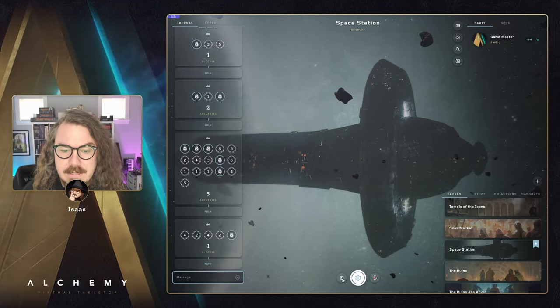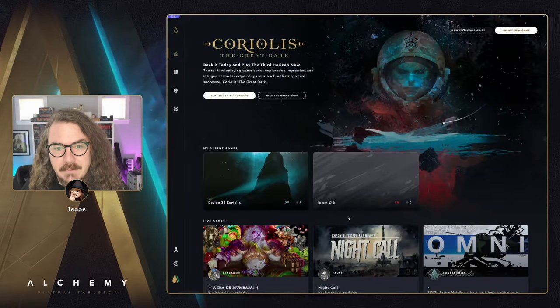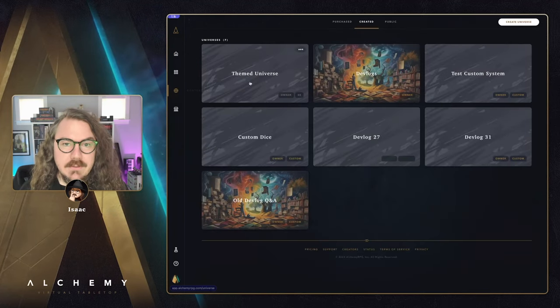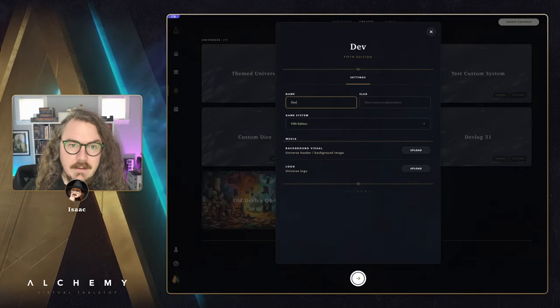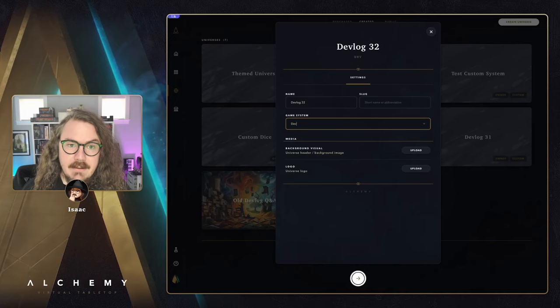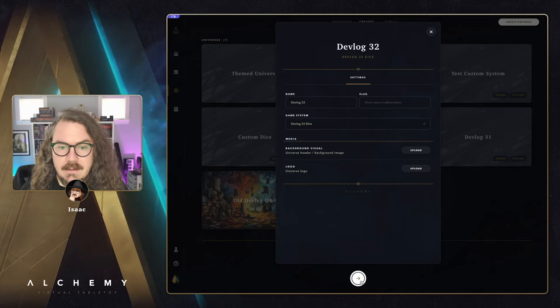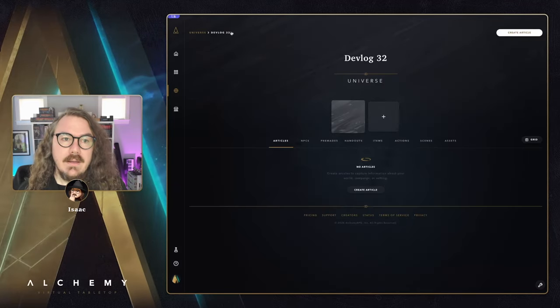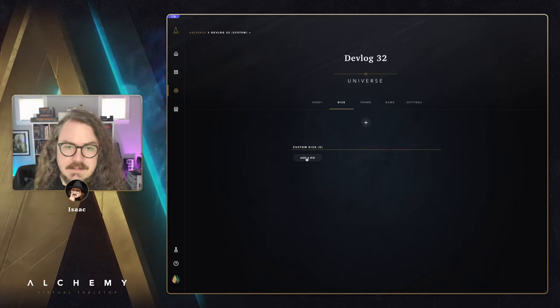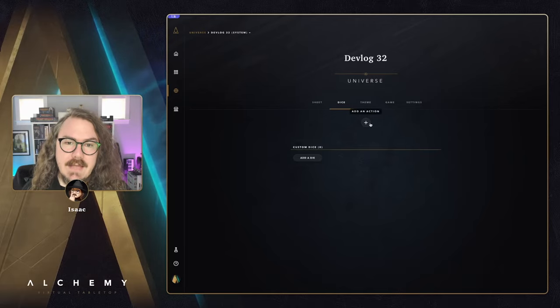All of this is powered by the dice section of System Builder, which you all have access to today. If we go into My Content > Universes, let's create a new one - we'll call it devlog32, go for a custom system named devlog32dice, create it, switch over to the system tab, and go to the dice section. This is where you can create custom dice like you saw in Coriolis with custom faces. But the action tray up here is where you create what shows up in that dice tray.